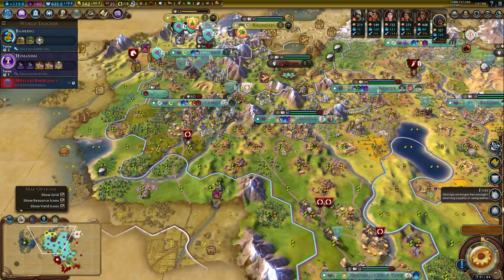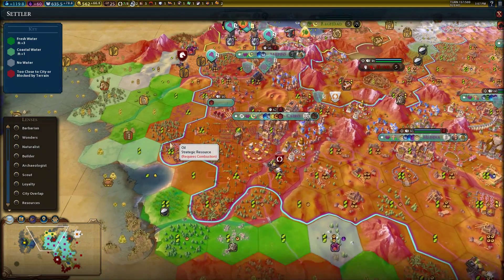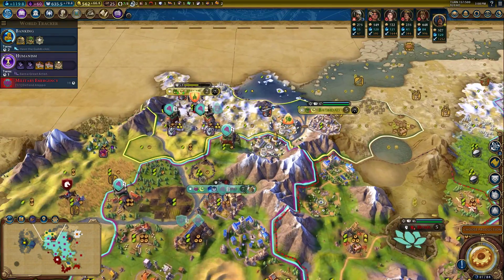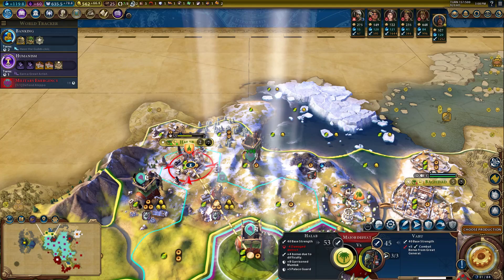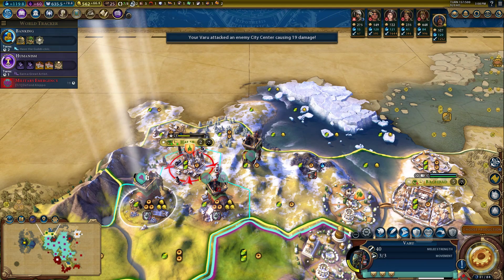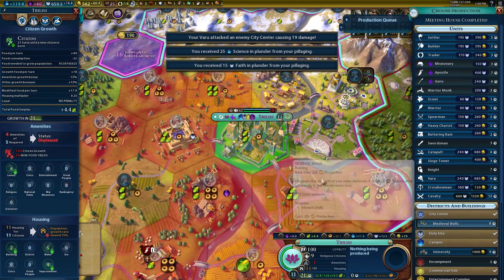A couple of boosts and — speaking of settling on oil. This is exactly where you'd go: bring a settler, drop them down and settle there. We may have to do that. Not really sure how this is going to go, but we'll see.